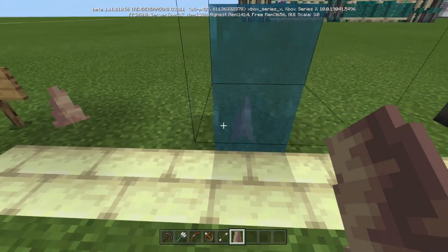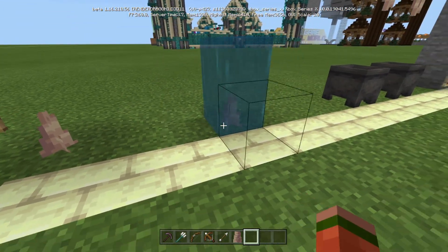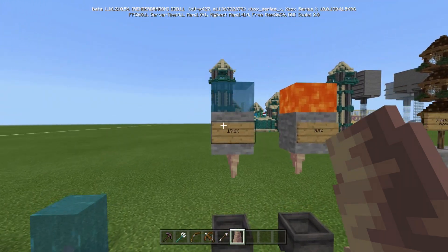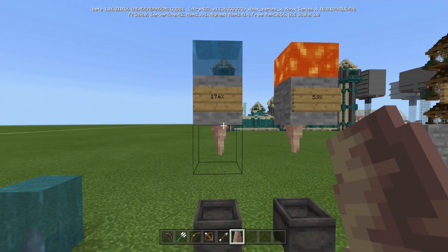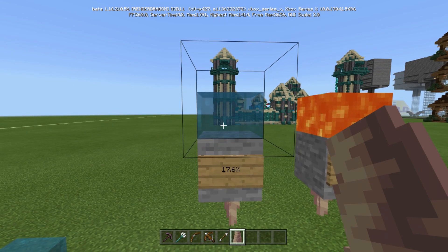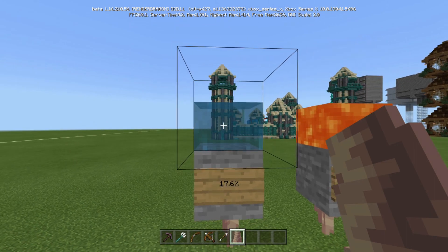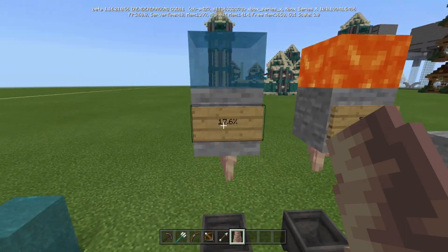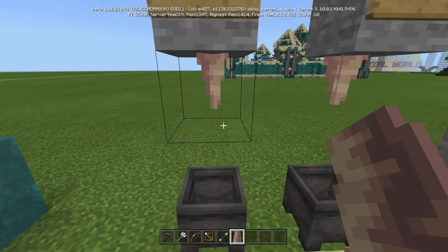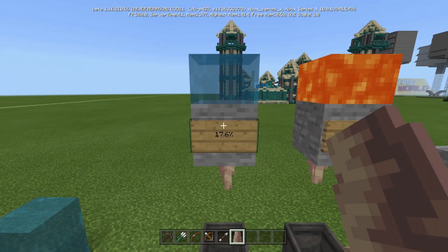It can be waterlogged, as you can see — water does not break it. When you have a pointed dripstone with water that is two blocks above (it has to have a block, and not higher than that — if it was three blocks it wouldn't count), it'll drip the water but it can also fill up a cauldron. There is a 17.6% chance that it will fill up the cauldron.